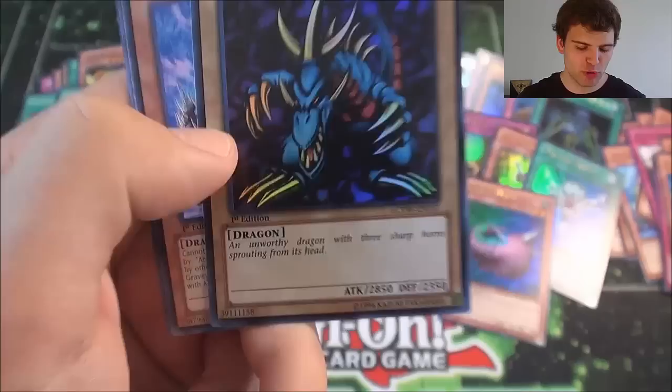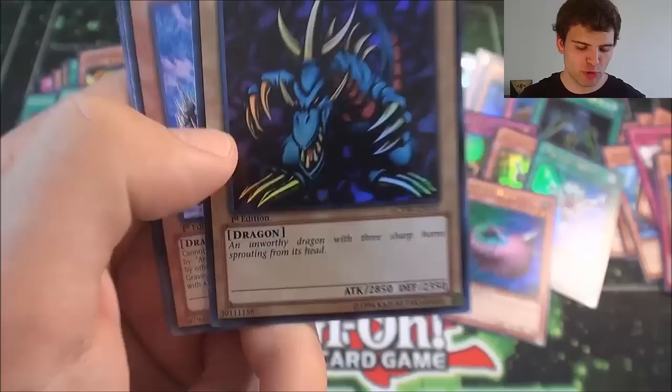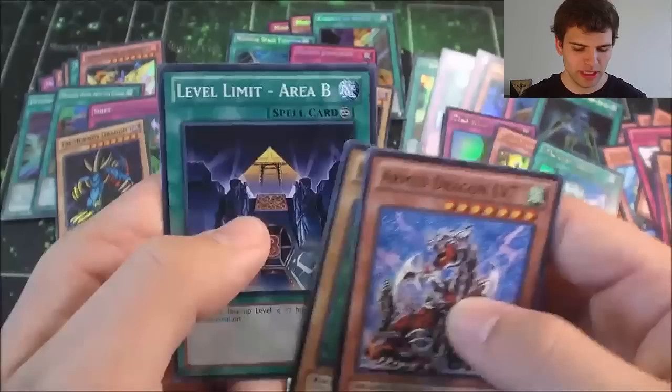And then the Super Rare Tri-Horn Dragon — the Unworthy Dragon with three sharp horns sprouting from its head! Orn Dragon! The 7 Beta! The Magnum Void! Level Limit Area B! Or someone would always say that backwards!